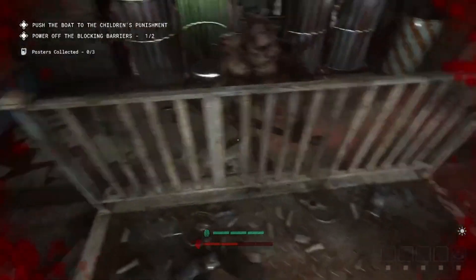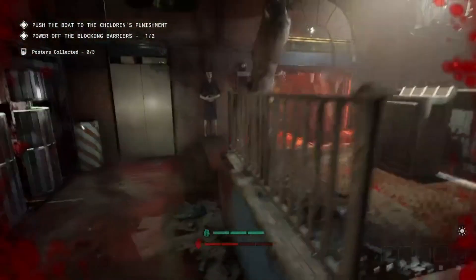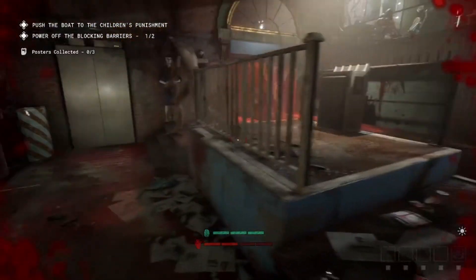I'll do it again. Sometimes you might have to loop them around a couple of times. And you want to be careful as well, because if they swing and you're on the other side of the fence too close, it'll actually hit you as well. It's a lot easier to get them trapped down here when you're running into the room, as I'll show at the end.